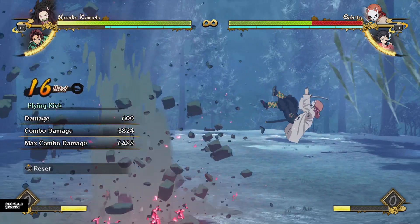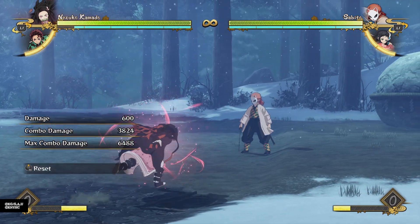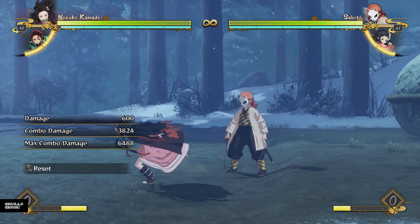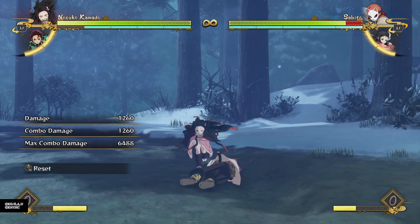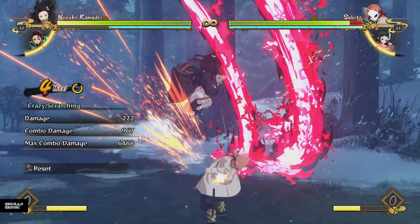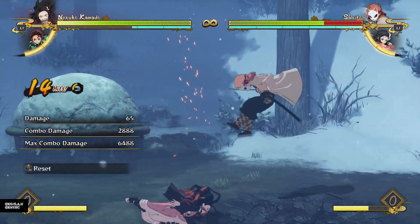Off of a hard knockdown, you can either just stand there while the opponent's far away, build some meter before they can get to you, make your combo more worthwhile and make it almost free. Or after a hard knockdown, I also like to run up, maybe summon a support, or even jump in the air and do my cat scratches in the air as they wake up, because a lot of people wake up and get hit by that.